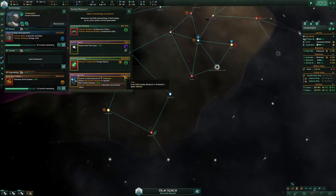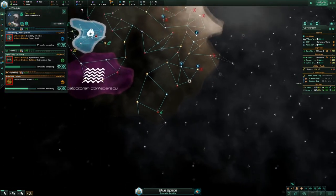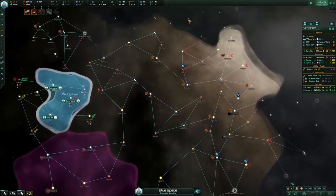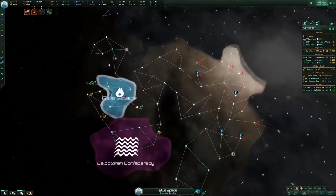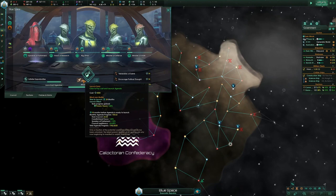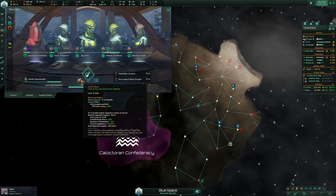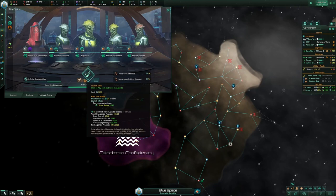This is the tech that meeting people gives you — you have to meet like 4 or 5 people and you get it for free. It looks like it costs a lot to push but that's just because the duration is so short. It went down 1000 unity in a month — push this at like 9 months and it'll be around 800.